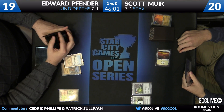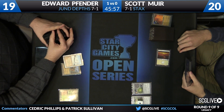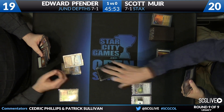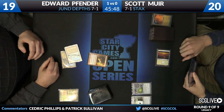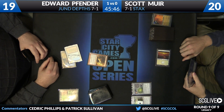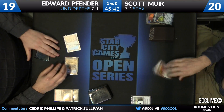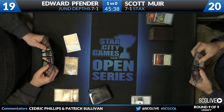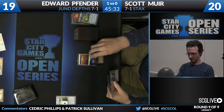He'll be searching — we'll see if he's going to get a loam engine online or what have you. It also allows him to combo with Armageddon and rebuild his mana base pretty easily after. Edward knows what he's playing against — going for the Ancient Grudge — takes care of the Crucible. That's really rough for Scott, although he just drew a Rest in Peace, which is quite nice.